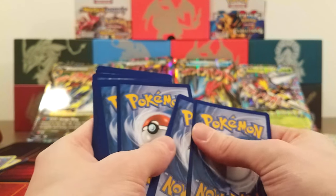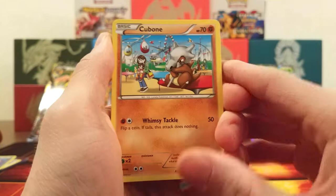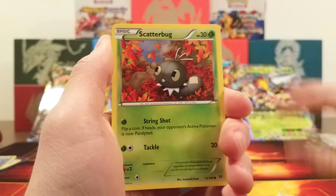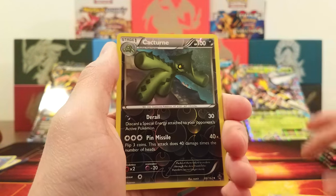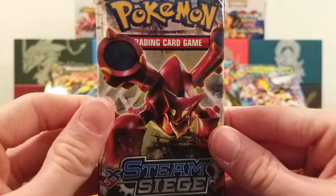Breakthrough pack now. We got Cubone — it looks really sad — Snubbull, Cacnea, Scatterbug, Rufflet, Breloom, Granbull, Judge, Cacturne Reverse, and the rare is a Smeargle. Smeargle's not that impressive, but oh well. What can you do?